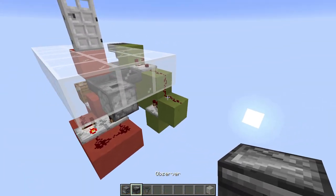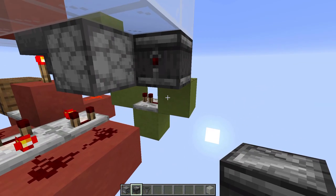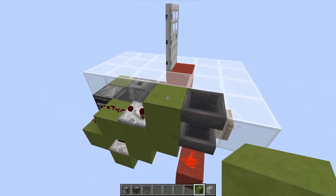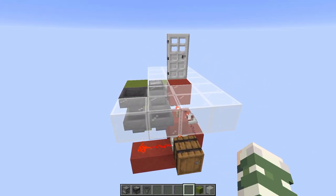And then to finish it off, we just need to place an observer right over here facing this way into another block. Let's grab another block and place it over there. And that's the whole contraption finished. But it's not set up completely — we also need to install the keycards.